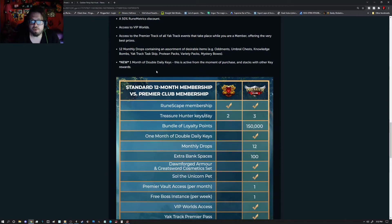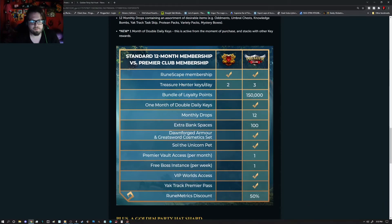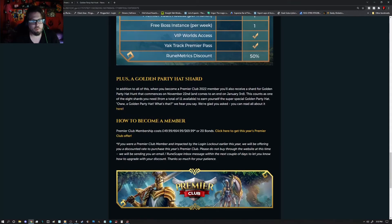The 12-month drops contain an assortment of desirable items including, but not limited to: Ottomans, Umbral Chests, Knowledge Bombs, Yak Track Task Skips, Protean Packs, Variety Packs, and Mystery Boxes. And new this year, you get one month of double daily keys, active from the moment of purchase and stacking with other key rewards.